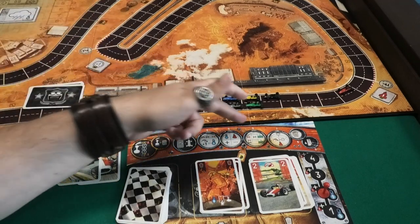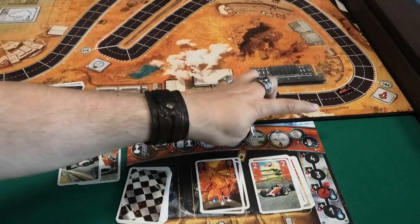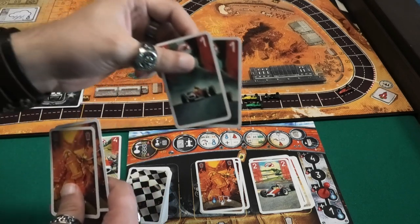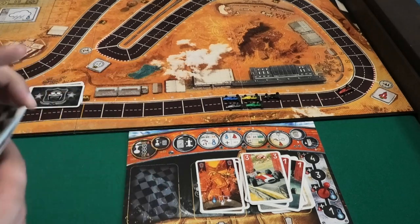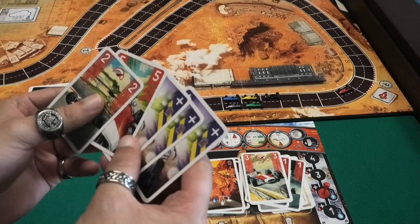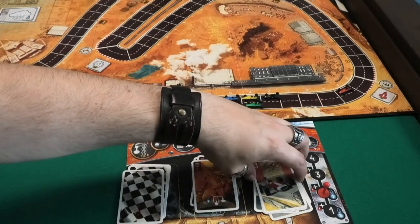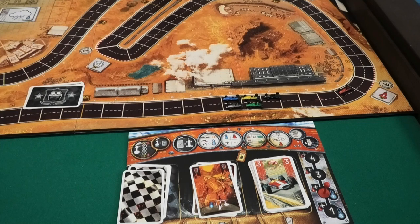I have no slipstream. I've passed the corner with exactly the speed of the corner — seven — so no penalty. We're on a straight coming up, so I'll get rid of these two heat cards, draw up to seven cards, and get five more cards. Here's my number five and my stress cards — this would be interesting.